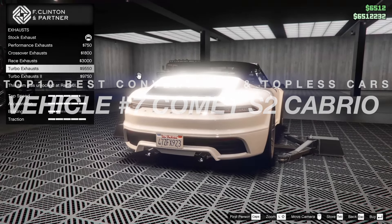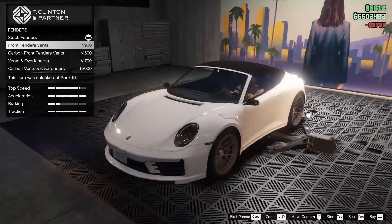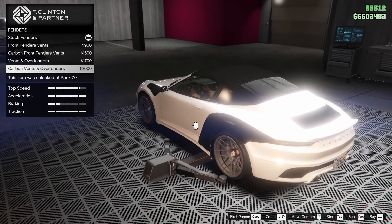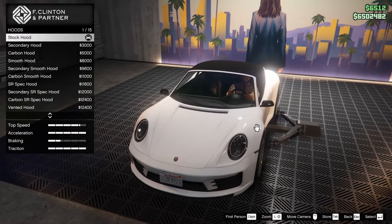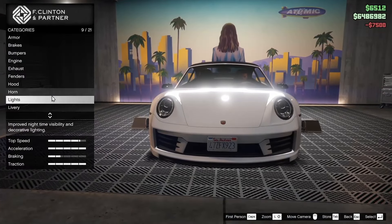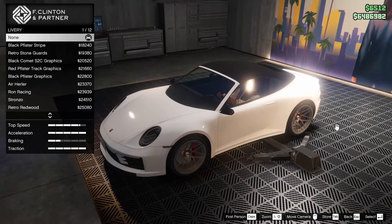Number seven on the countdown is the Pfister Comet S2 Cabrio. It was added to the game as part of the 1.58 The Contract update on January 6, 2022. How to get the Comet S2 Cabrio in GTA Online: you can buy it from Legendary Motorsport for a price of one million seven hundred ninety-seven thousand dollars. The top speed when fully upgraded is 129 miles per hour.